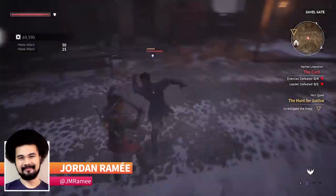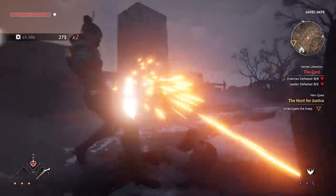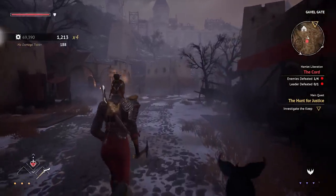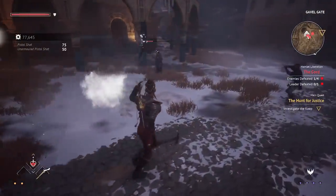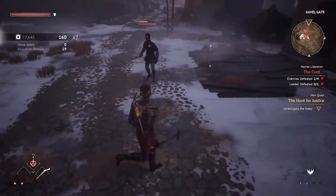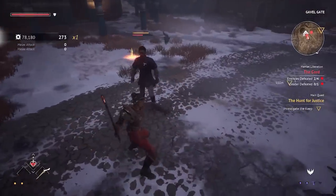During a preview for Flintlock: The Siege of Dawn, we saw a 15-minute gameplay walkthrough of the upcoming open-world action RPG. It's looking like developer A44 Games is building upon its debut title, Ashen, to bring an even heavier focus to fast-paced combat while still supporting its style of a cooperative-focused Souls-like experience. Here are nine things we learned about Flintlock during the preview.